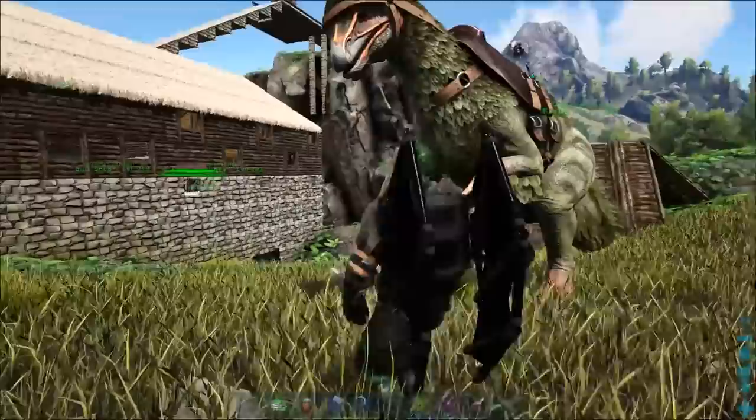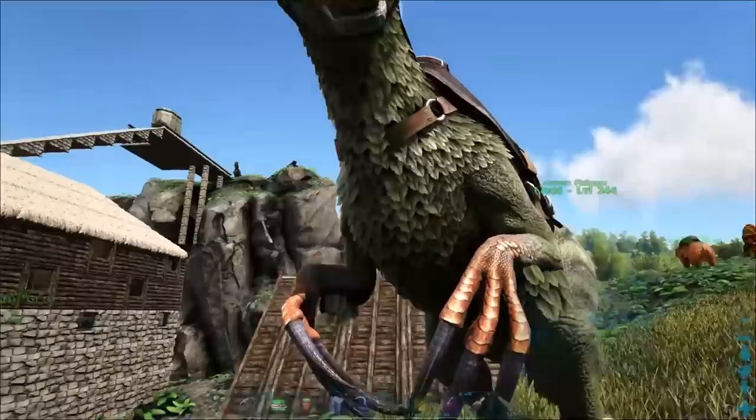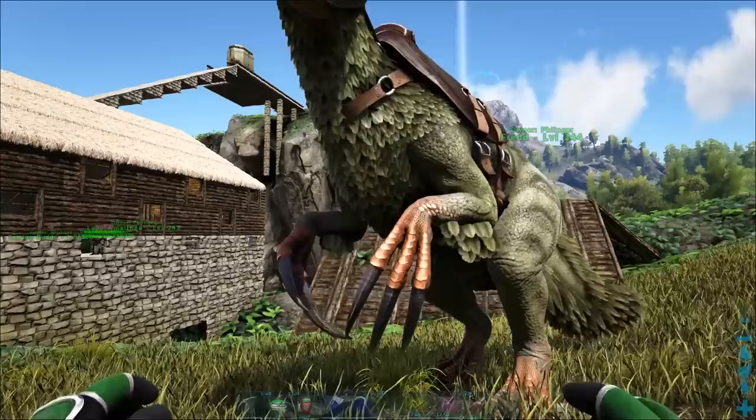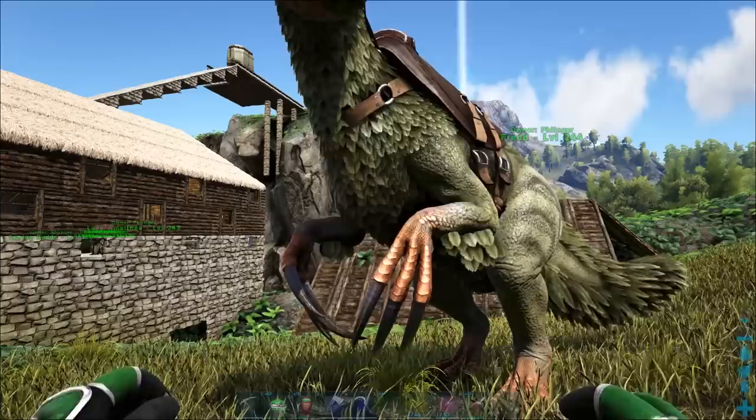So without further ado, let's start talking about the Therizinosaurus. Now these guys right here, while they look really kooky, they look really weird, they actually — with those little fingers right there — it's just creepy. It's like straight out of Freddy Krueger, man. That's what you're named after, too. These guys are lovingly named the Tickle Chicken because when they harvest some things, when they use their soft gathering or their light gathering, it looks like they're tickling things.